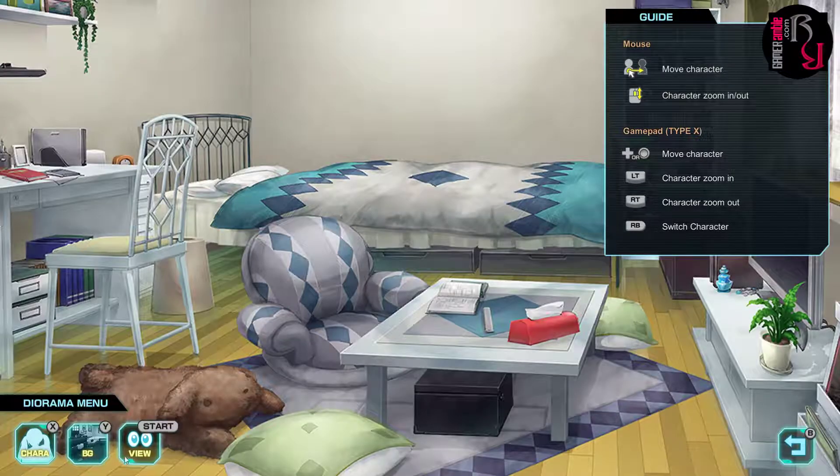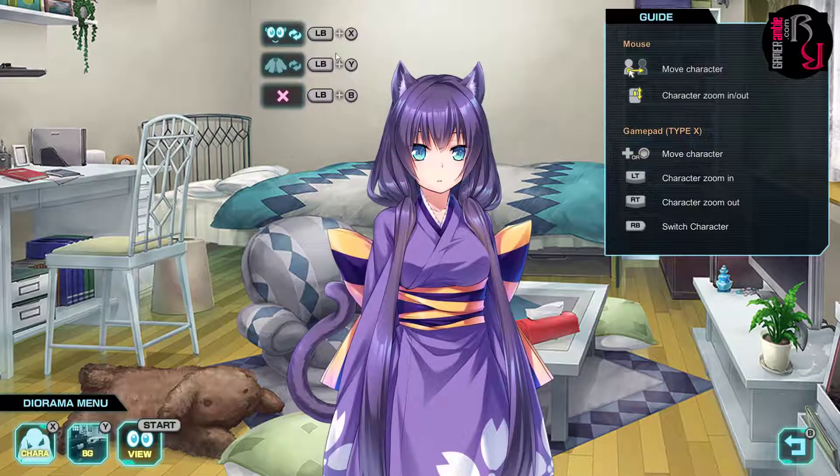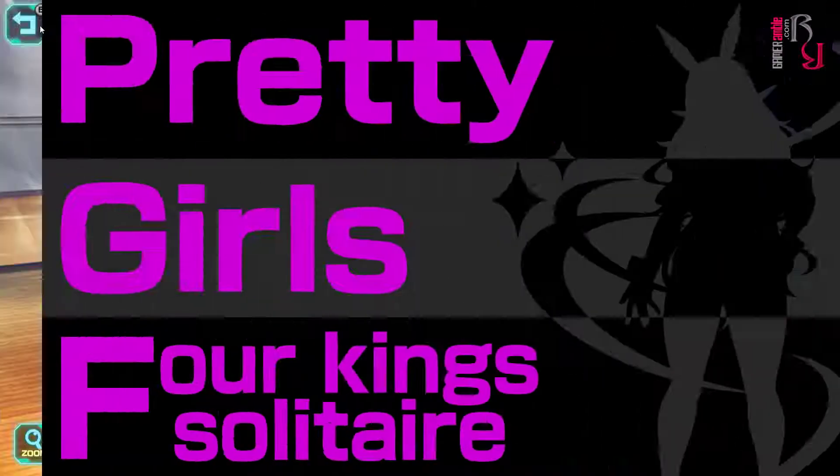In the Dressing Room you've got this diorama where you can move the characters, zoom in and out, change the background, and view them. You can also change the expression. Pretty neat little extra.